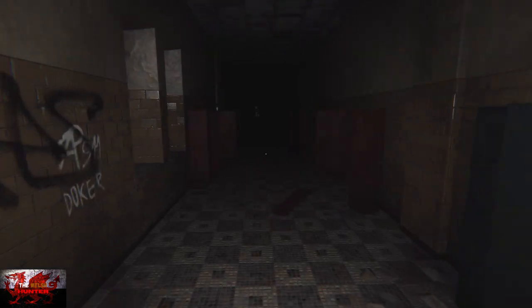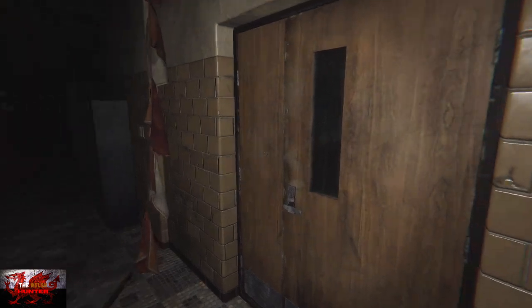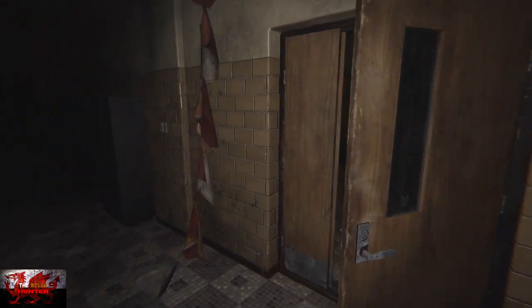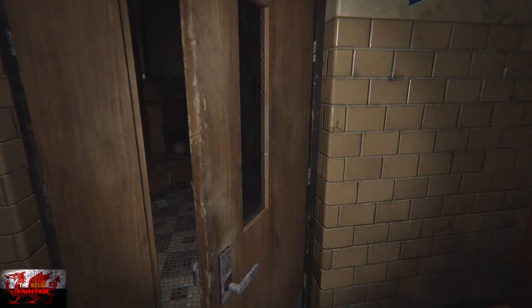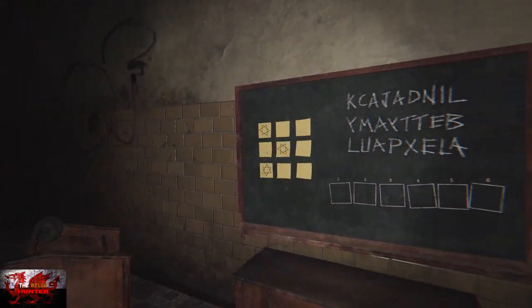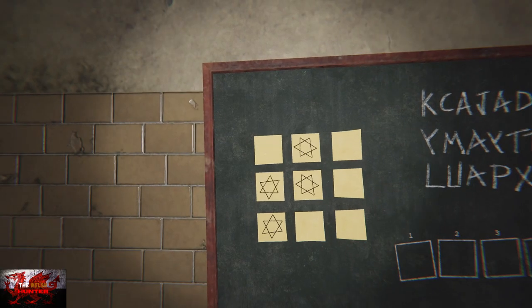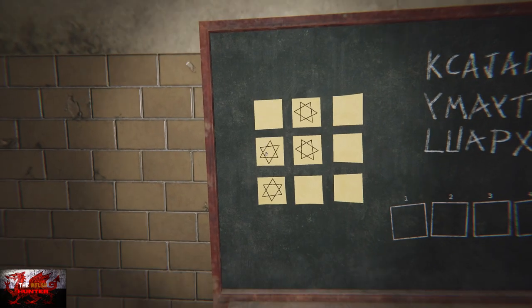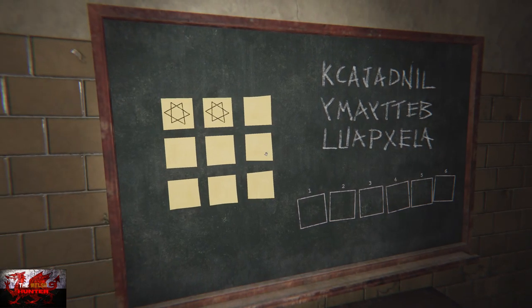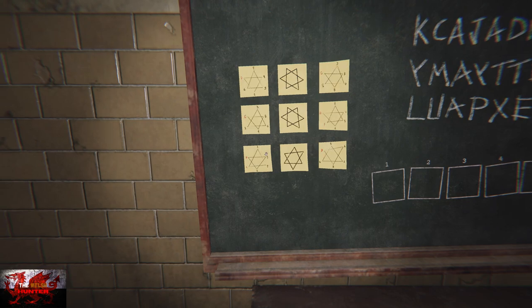Head into the next right hand side room. To the very right we've got another puzzle. Interact with the top left star first, then the middle left, then the middle right, and then the bottom left. That will get this achievement.